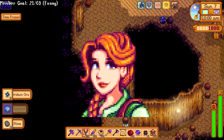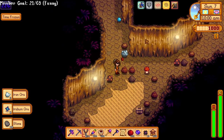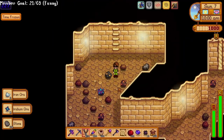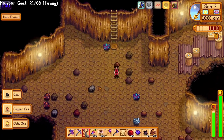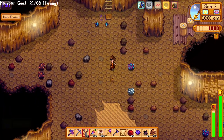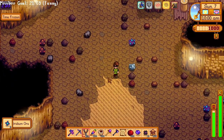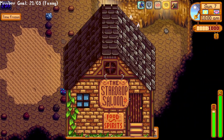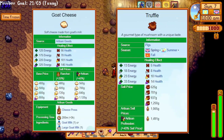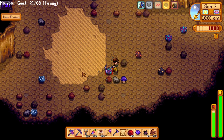Leah is probably one of my favorite characters and I almost always marry her. Her story is about her escaping her past in Zuzu City and her terrible boyfriend, and trying to make it selling art. You also get to punch the boyfriend, so that's fun. Early game, buy salad at the Stardrop Saloon, and later use iridium goat cheese and iridium truffles for faster gains. Her birthday is Winter 23rd.